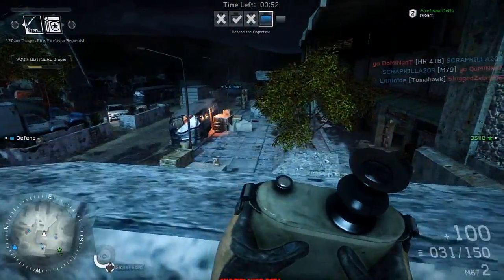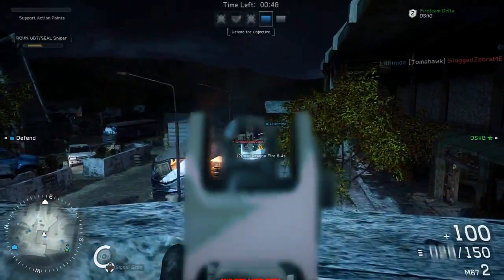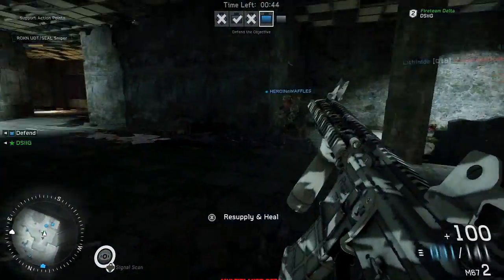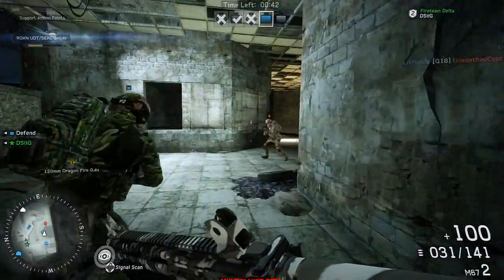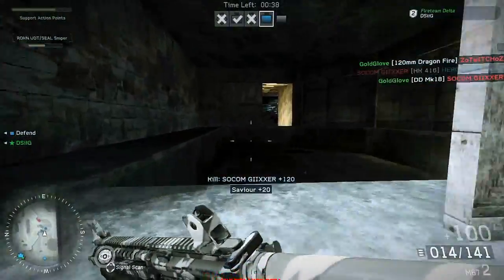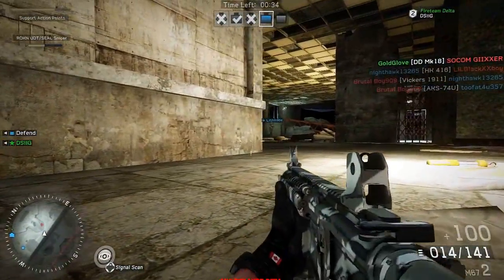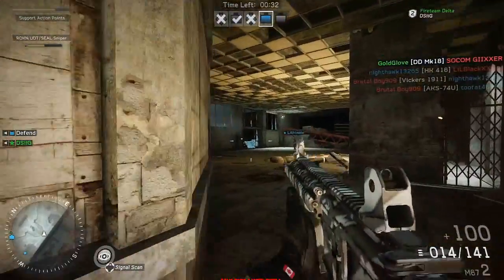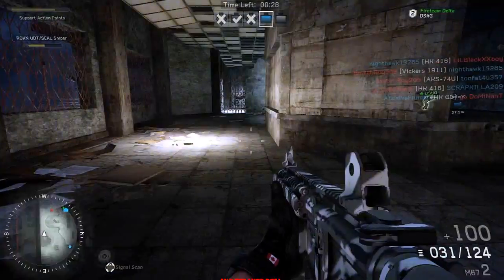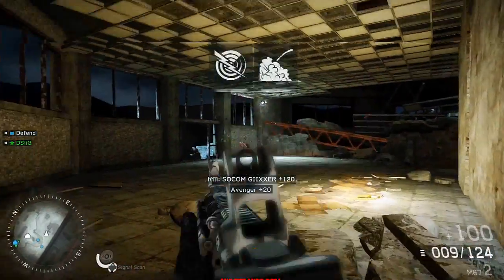I think this is a Dragonfire, which is basically where you set it on a point and it drops down a missile on somebody. It looks like I did get a kill in the kill feed — one kill using the Dragonfire — but for the most part I found myself not getting that many kills with these support streaks. You're supposed to get points by playing the objective and helping your team, and in doing that you're able to get support streaks that will further help your team.